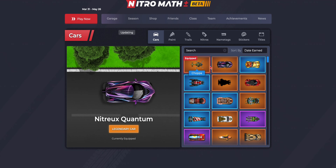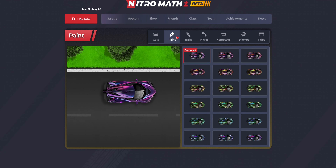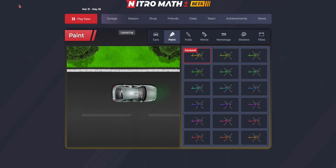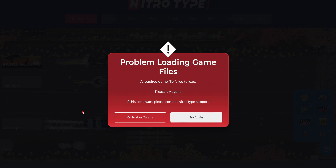You can see when it tries to come in, it's just not loading. It shows the static files but it's not showing the animated file. I'm assuming that's what's happening on Nitro Type — when I try to type, it's not popping up with the animated file and therefore it will not let me race.